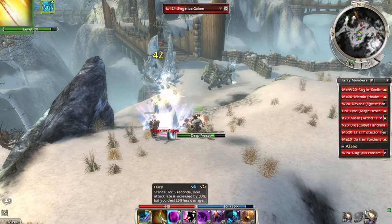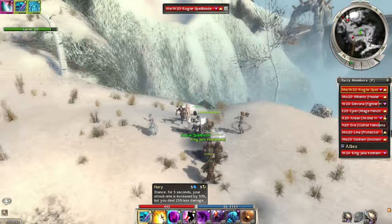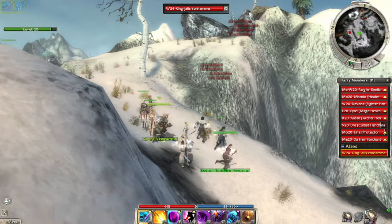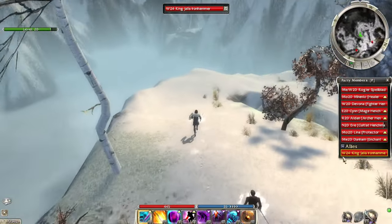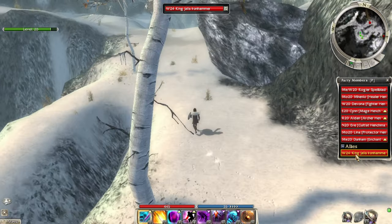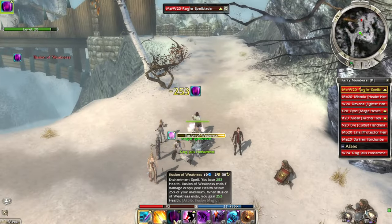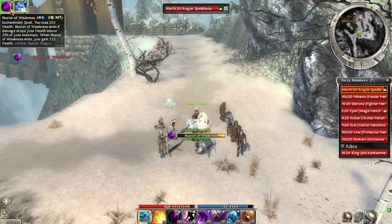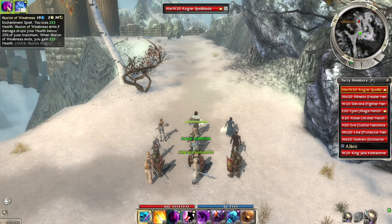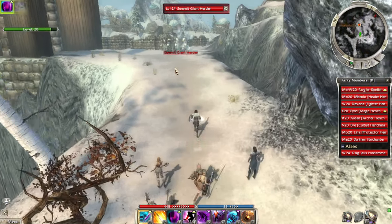I need to keep spamming Flurry — it's a five-second duration, five-second cooldown, so you just keep it up at all times. There's a boss over there. The name of the game of this mission is to keep Jalus Ironhammer alive, which is not the easiest thing to do because we can't control him. Also, we're using our healing skill, Illusion of Weakness — the cool thing is there's no duration, it just stays up forever. It has a condition where if I drop below 25% health it automatically heals us, so it's cool to keep up at all times.